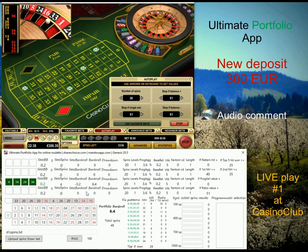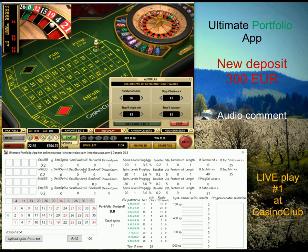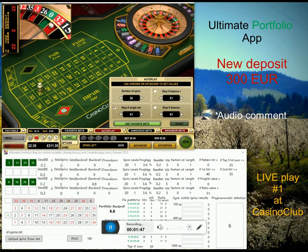One small disadvantage at Casino Club is that there are certain limits — the minimum is 10 cents on one number, maximum is five for some, whereas PokerStars limits are much bigger. On the other hand, it's much faster playing in Casino Club. You can generate 36 numbers, which is currently needed for the ultimate portfolio app to start predictions, so it's much more comfortable.